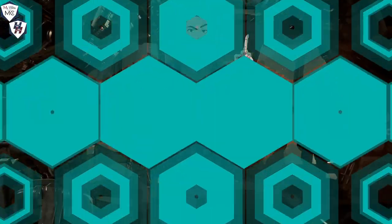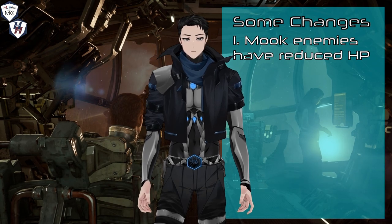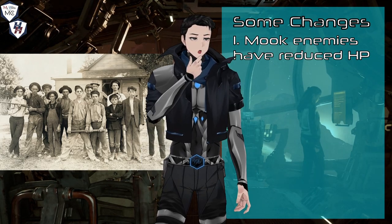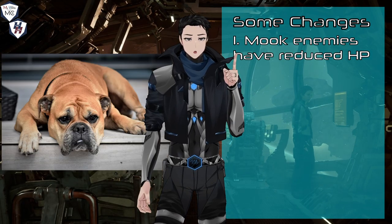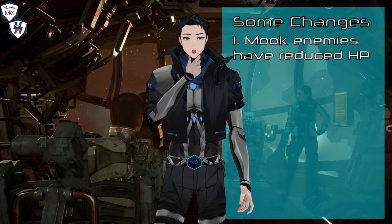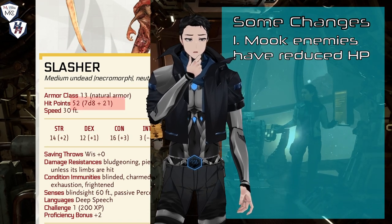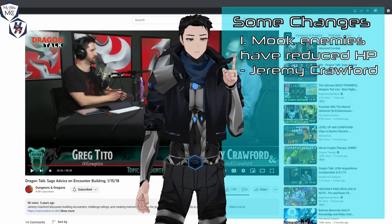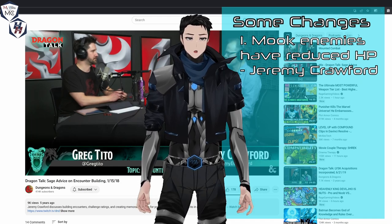First things first: I reduce the HP of the mook necromorphs deliberately since they already have the advantage of greater numbers. High numbers plus average or higher HP makes any combat a real slog. Still, I make sure not to make their HP any lower than their minimum possible value to preserve their challenge rating. This is actually by design, as mentioned by Jeremy Crawford himself — I'll link the video in the description so you know what I'm talking about.